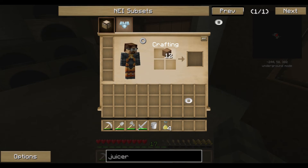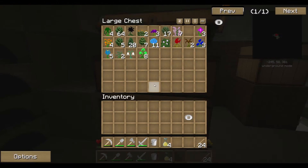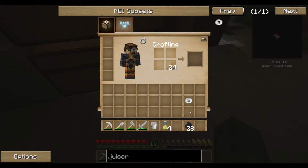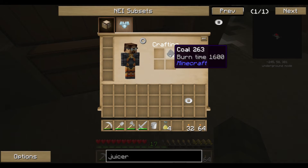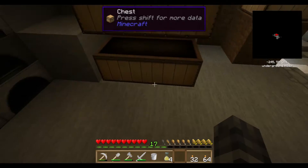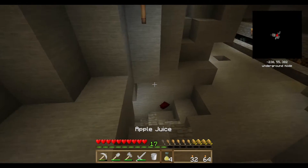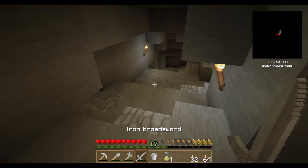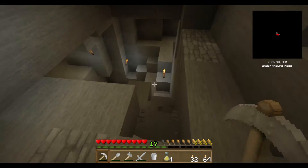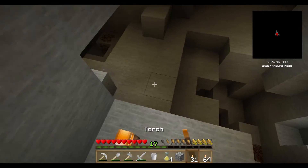All right - all our jungle wood and a nice big batch of coal will make us a whole bunch of torches. A stack and a half of torches - now we're talking! I am going in. Have fun! I will. I am planting things. Oh, you're home - excellent!